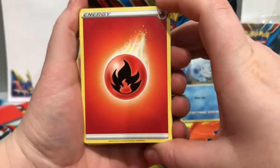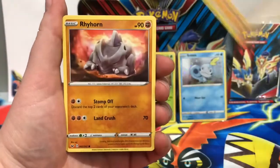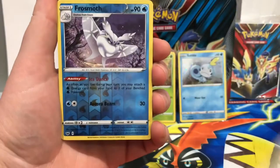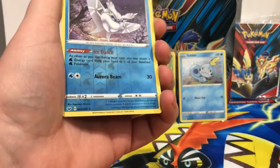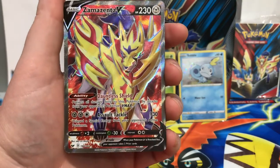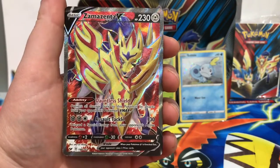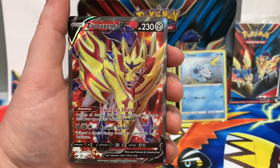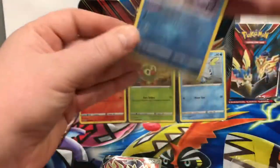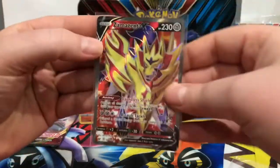Pack number four - we have Fire energy, Drizzar, Galarian Stunfisk, Pokemon Center Lady, Rhyhorn, Mincino, Chinchou, Crowagunk, Galarian Meowth. We have a reverse holo rare Frostmoth! And the rare - oh yes! Oh my gosh, this is a card that I definitely do not have. This is the full art of Zamazenta V, number 196 of 202. I was getting worried that my luck with tins had burnt out, but it has come back. It's pulls like that that make the whole tin worth it.